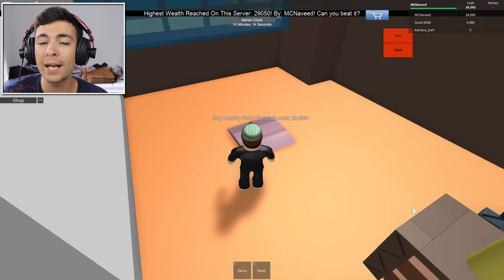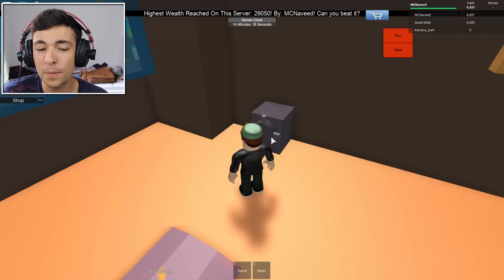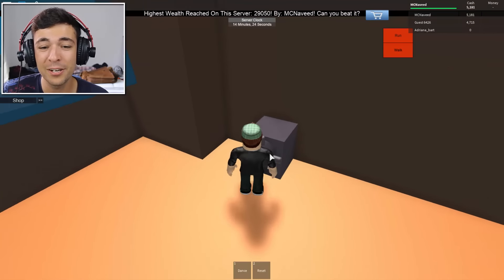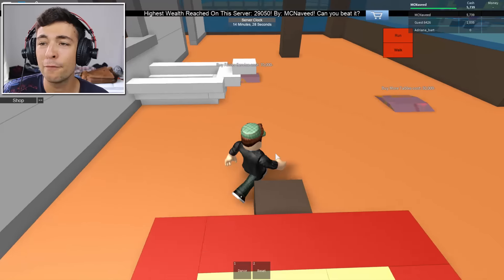Let's buy the Krabby Patty formula for 20,000 — there it is, in the safe! Please be able to open it, I really want to open this thing. Come on, come on, come on. This is crazy! Who would have thought — this is so crazy. The Krusty Krab formula is in there, and we should be able to buy a few more crazy things in the future.